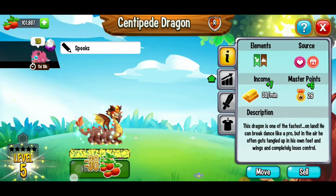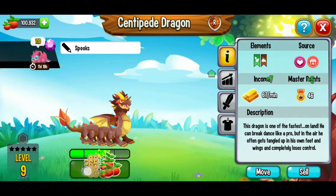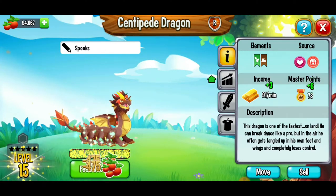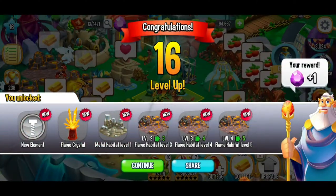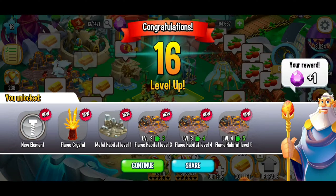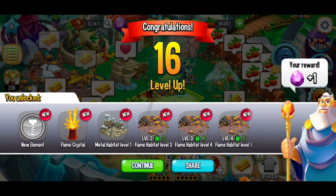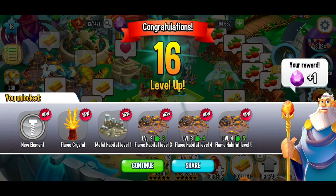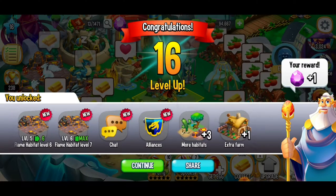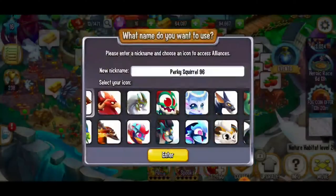So here we're just going to feed this dragon, going all the way to level 15. We went all the way to the top. We just got to level 16 — love it. We got a free gem with that. Here we've got a new element — the flame crystal, the metal habitat. And now we can level up our flame habitats as well. We got the new metal habitat. Rock on. And now we could join an alliance, get more habitats and an extra farm — all of those are going to be awesome additions to our game. Here we're going to skip this offer for now.